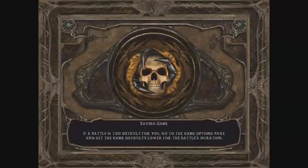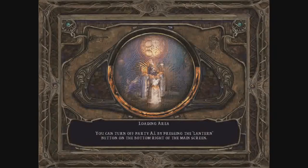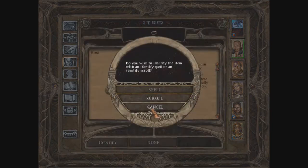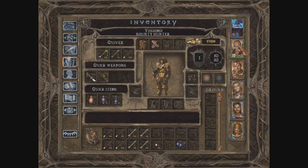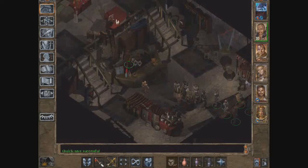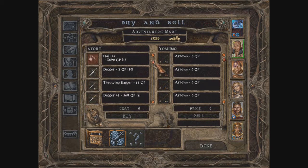We have arrived at the Adventurer's Mart — let's enter. I do not know how long Yoshimo will be under the thief potion effect. And here we have our Ring of Regeneration — yes, I'll take that. Wonderful. We can't steal anything else — too bad.